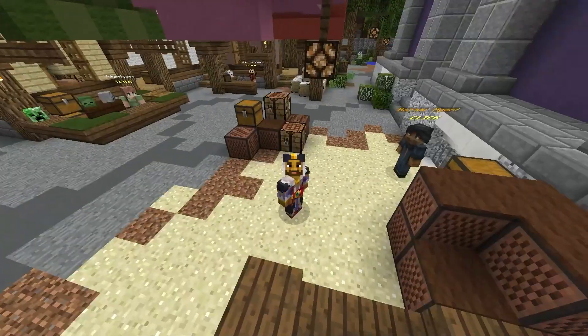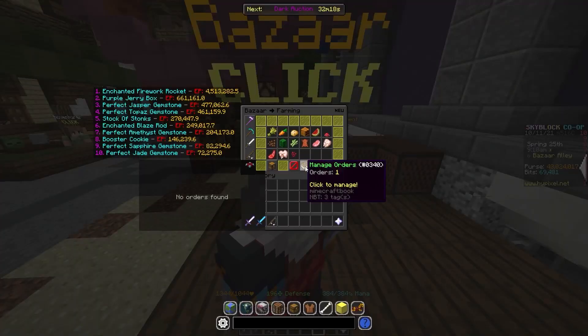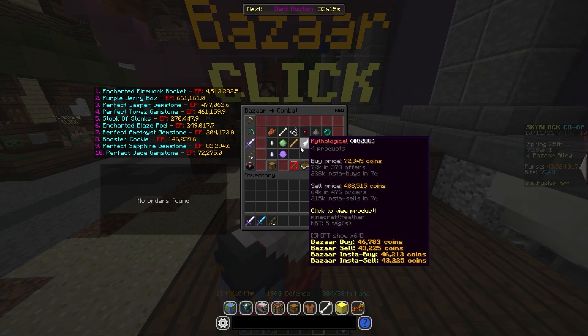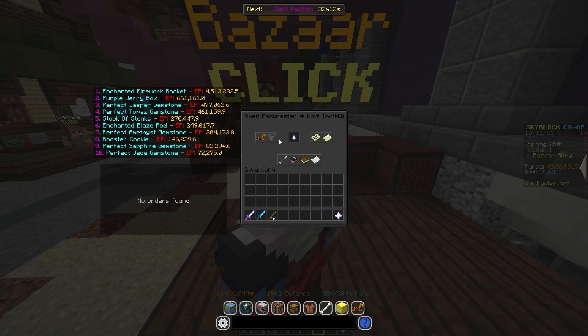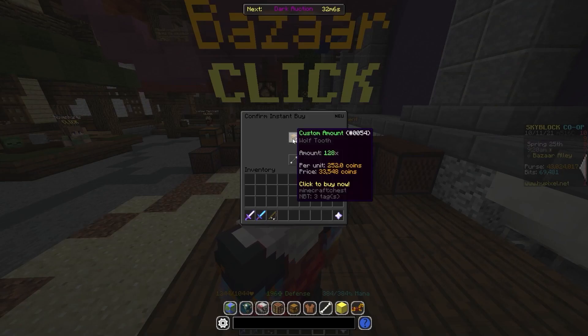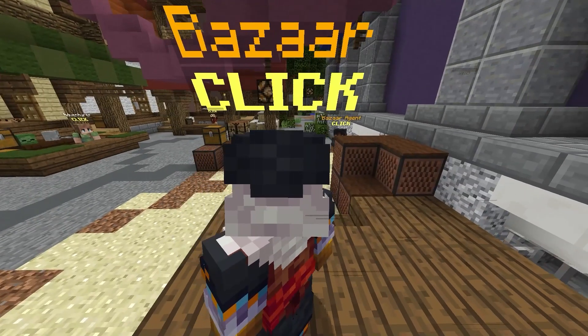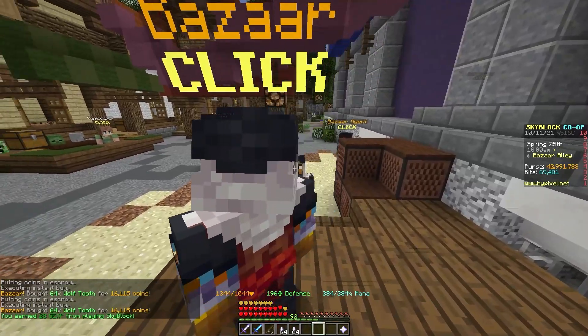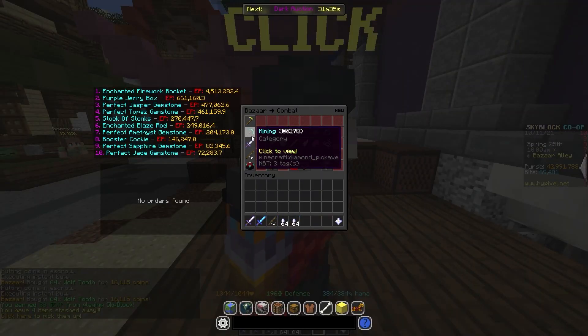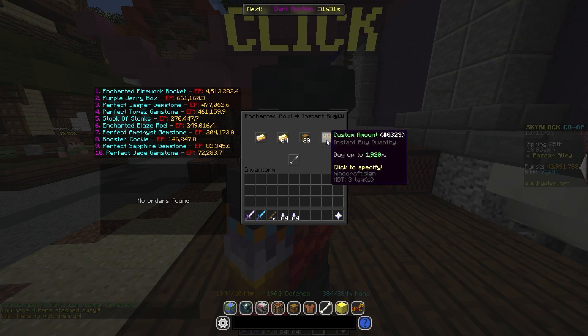The next method today is going to be the golden tooth. Go back to the bazaar — buy some wolf tooth by going to combat, Sven Packmaster, wolf tooth, and you're going to want to buy 128 of them. By the way, always use the buy order — I'm just using instant buy to show you guys. That's 128 wolf teeth. Then you're also going to want 32 enchanted gold. So go back in, go to mining, gold, enchanted gold, buy instantly, and 32.